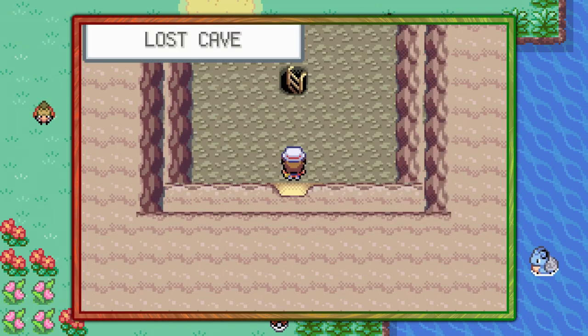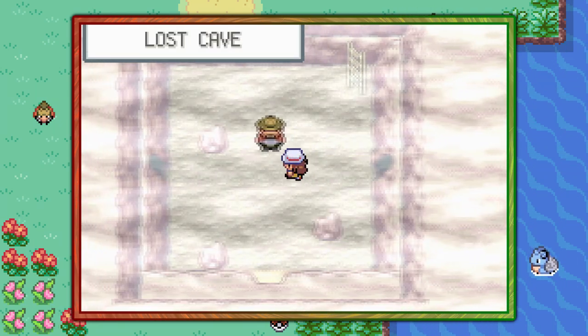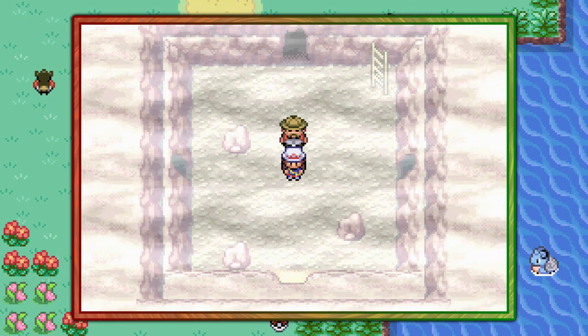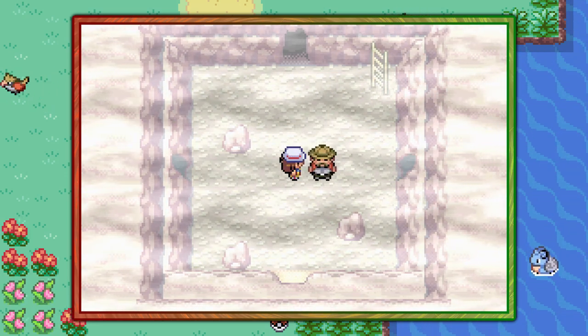Basically you just want to go down the first ladder, and in this hazy room you can find Haunter at a 30% encounter rate — so about one in every three encounters — meaning you should be able to find a Haunter relatively easily. Just stick to it.